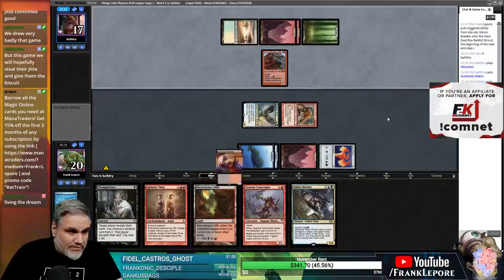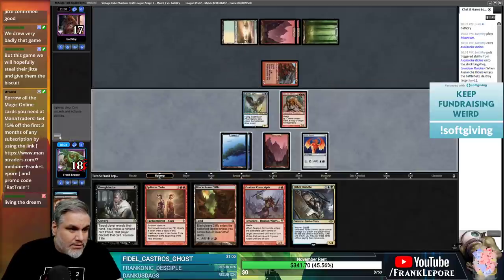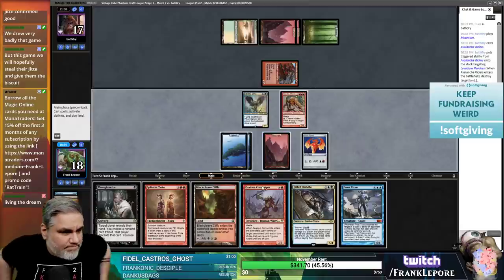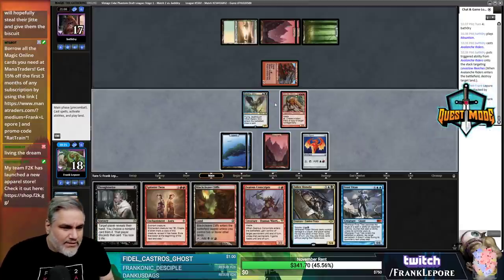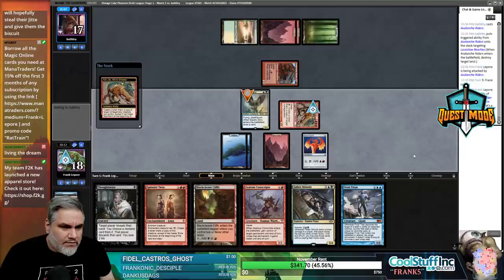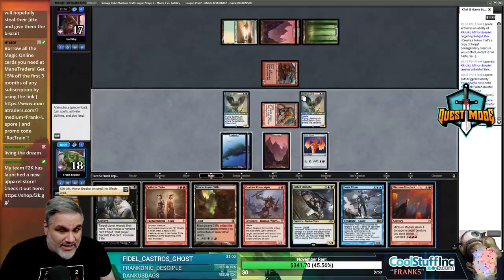Yeah, they're dead - we have to hit a land though. We can go Kiki-Jiki, copy Baleful Strix for the land. Didn't find it. Well, that was sad. They're not going to have any other haste creatures so I'm just going to pass. That was surprisingly good from them - prevented us from Fallen Shinobi-ing and Zealous Conscripting.